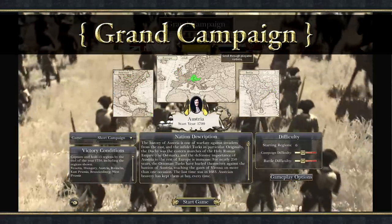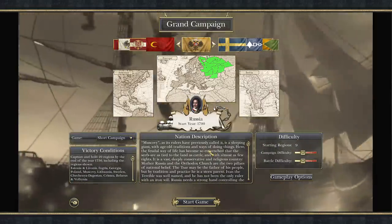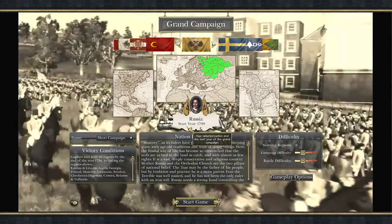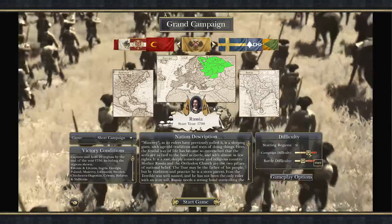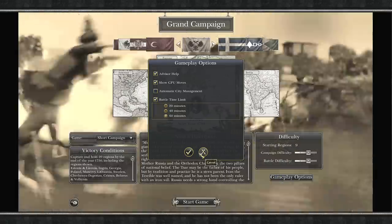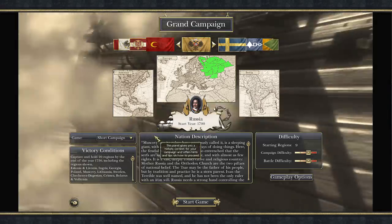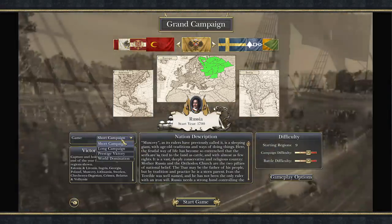In the Grand Campaign, you pick a nation. You can read about their religions and the regions that they own and their enemies and their friends. As you can see right here, we're going to start in the year 1700, and we can crank the difficulty up just a bit there. We're going to take off Advisor Help, because I do know how to play the game. I've been playing this since 2009 - I've got like 400-some hours. I absolutely love this game.